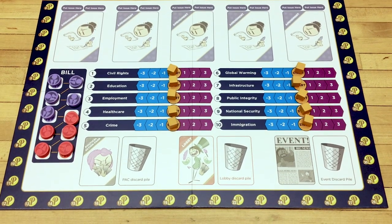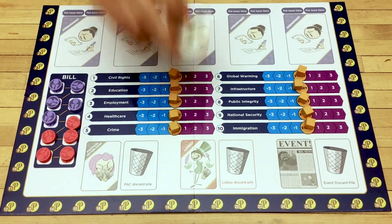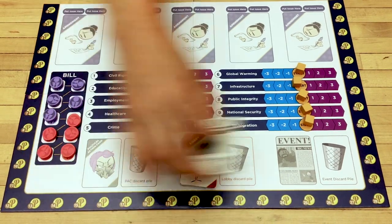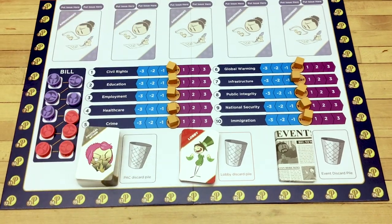Then you're going to want to take the three small decks of cards. You'll shuffle them together and put them where they go. There's the lobby cards, the event cards, and the political action cards go over here.